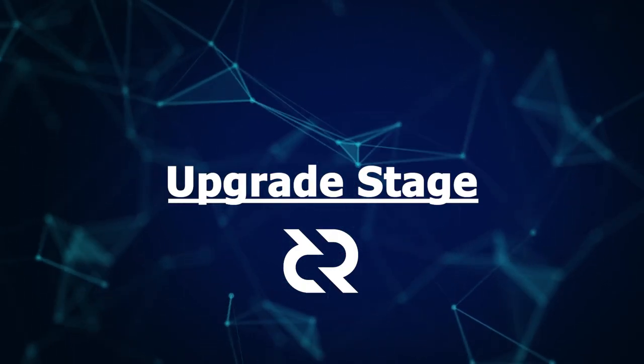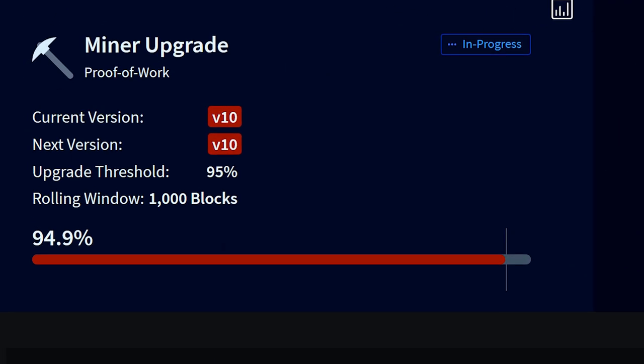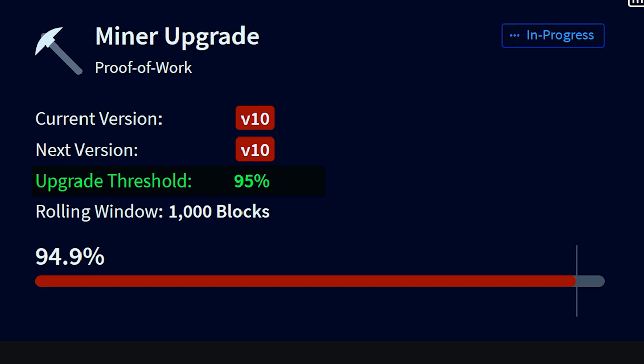For the upgrade stage to complete, 75% of tickets being chosen to vote in a given window must include the new software version, and 95% of proof-of-work miners must be on the new software version. Once the upgrade is complete, voting will begin.